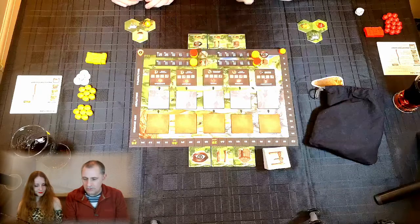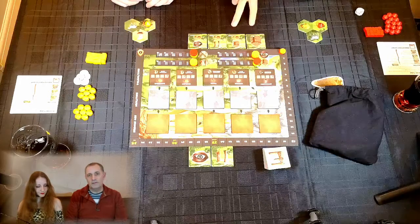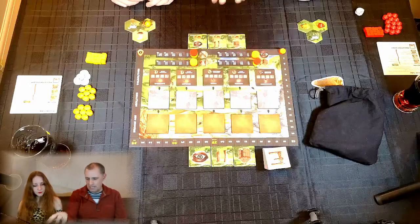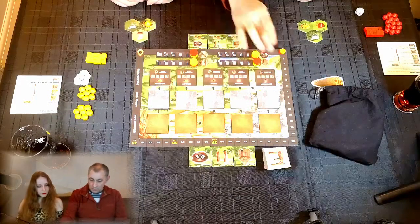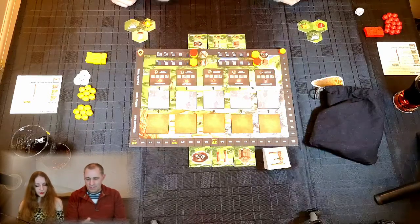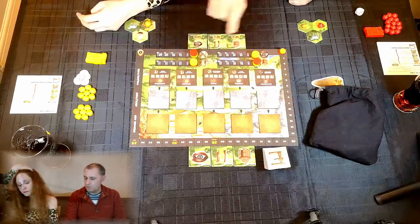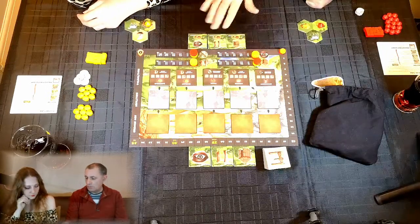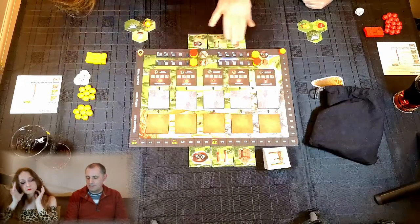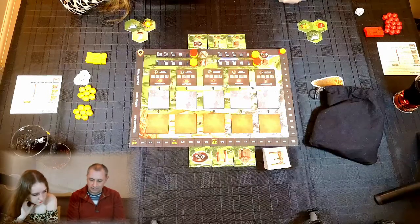There are four tracks at the bottom: Explore, Growth, Strength, and Move. When you claim a technology you also advance one of these tracks, gaining more powerful actions over time. We also gain the victory points and add them to the victory point track. The three extra action spots at the top are not in use initially but can be migrated down as you progress.